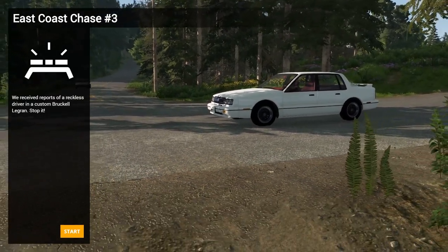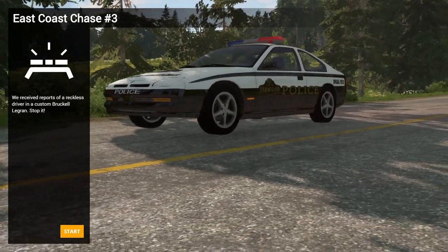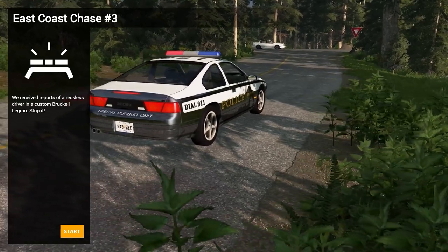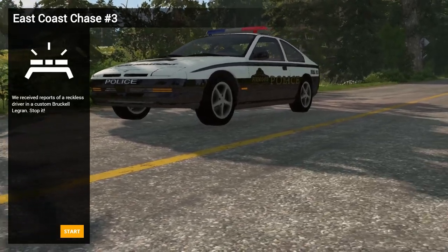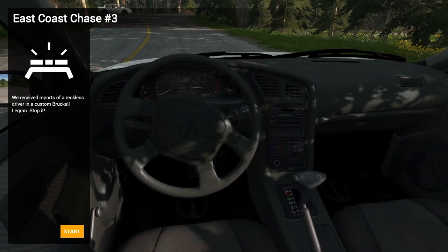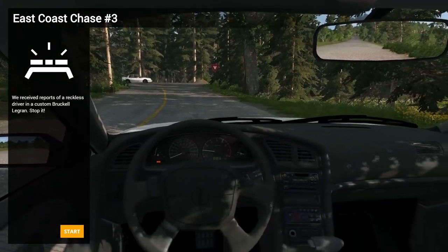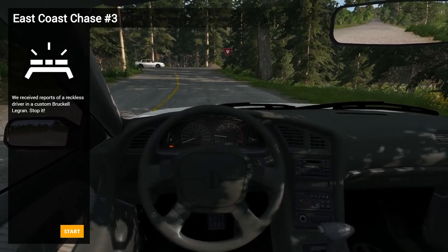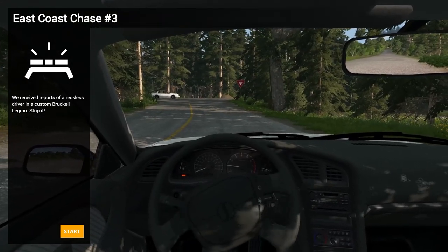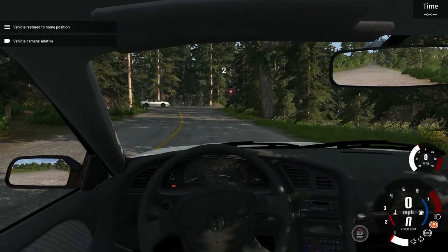On to East Coast Chase number three. Oh — special pursuit unit. Look at that, it actually looks quite sporty with low wheels and everything. Looks a bit like a Toyota or something. We've received reports of a reckless driver in a custom Bruckell Le Grand, which I guess must be that — looks like it's quite quick in a straight line, but I reckon we've got more cornering ability. By the way, I'm using a wheel and pedals and TrackIR, in case you're wondering what BeamNG supports. I've got a full Fanatec wheel, clutch pedals, and I'm using paddle shift on automatic. I've got manual shift as well. Force feedback works and TrackIR works. It all works pretty well, actually. Let's give this one a whirl — into the cockpit, drive, floor it.